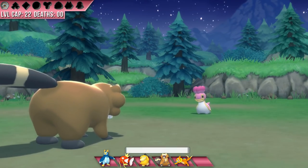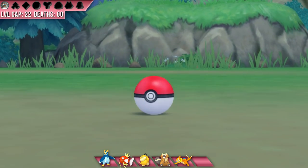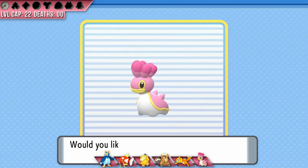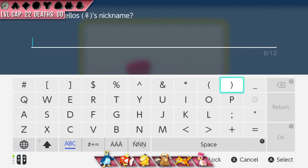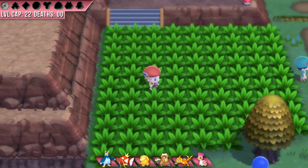I run into a pink Shellos and capture her, naming her Pink Drink. As I mentioned before, Starbucks probably gets way too much of my money. I think Gastrodon will be one of our most important pieces later — as a Water/Ground type it will be able to completely wall electric types — but unfortunately Pink Drink has Sticky Hold, which is infinitely worse than Storm Drain as its ability. Never lucky, I guess.